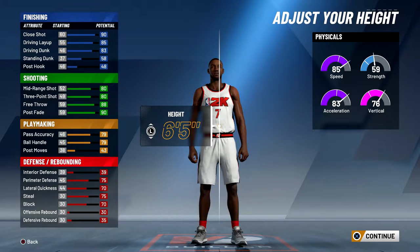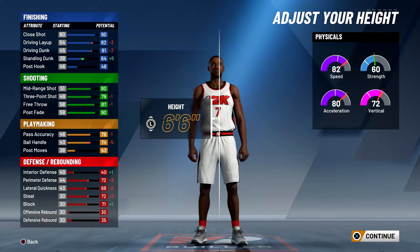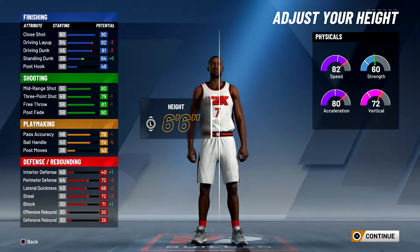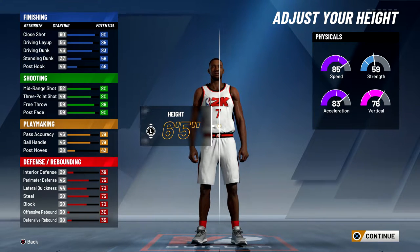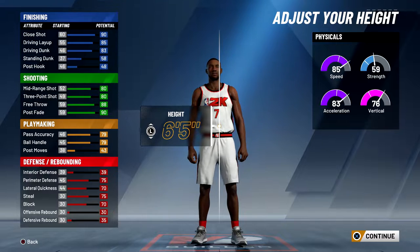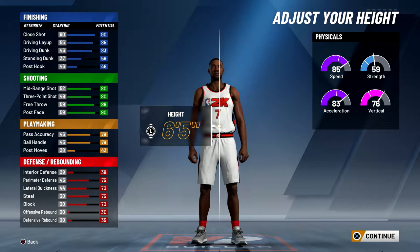For my body shape I chose slim but it doesn't really matter, you can choose whatever you want. For the height I made this build six foot five. If you make it any taller, the ball control and driving dunk will drop. You'll still be able to get contact dunks, you'd just have to hit 98 overall instead of 96. It's going to be very hard to speed boost at six foot six because your ball control and speed drop a lot, so I stuck with six five. You can make it six foot four but I think six foot five is definitely the better height.